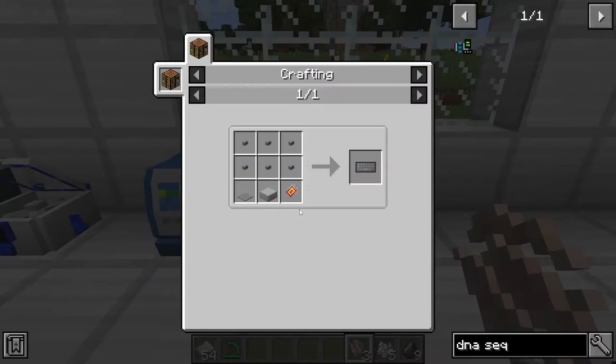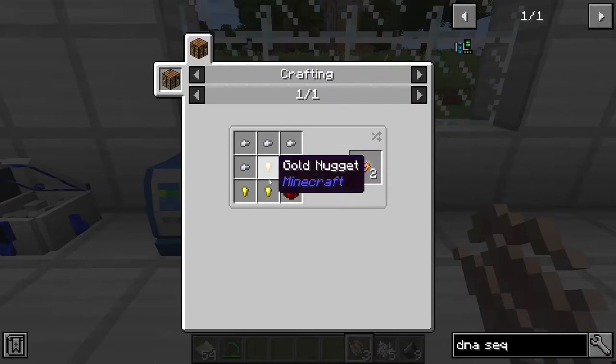Start with the keyboard. To make the keyboard, you will need 6 buttons, a stone slab, a stone pressure plate, and a basic circuit. And to make the basic circuit, you will need a piece of redstone, 4 gold nuggets, and 4 iron nuggets.